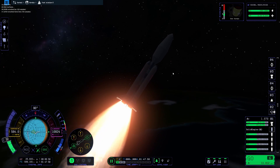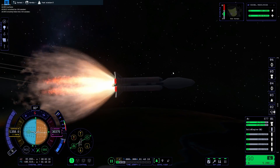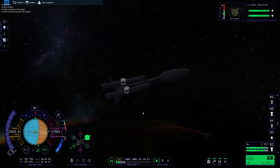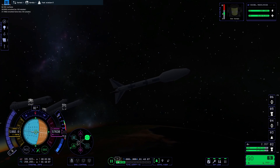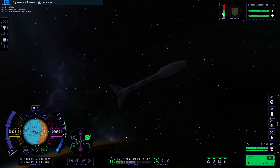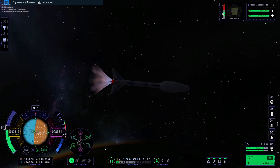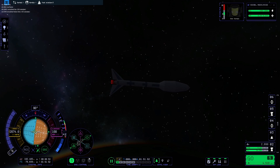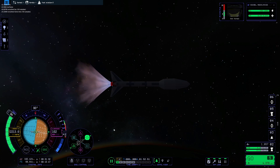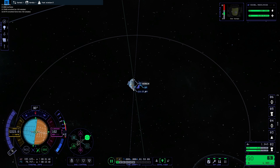Alright, how's it going guys? We are back here in KSP 2, and today we are going to be assembling a fuel station in orbit of Minmus. We're launching our first fuel station part — this is going to be the central hub that all the fuel tanks and vessels wishing to refuel can connect to. They'll also be able to connect to the tanks directly, so it's not the only docking point, but it is the main part of the fuel station.